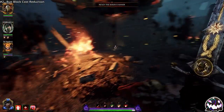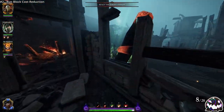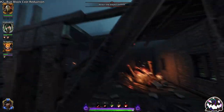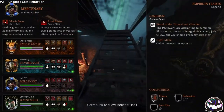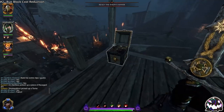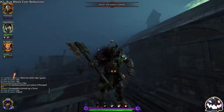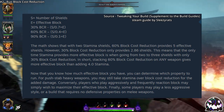Number two is to run block cost reduction. There are many useful properties that you can run, but the most useful by far is block cost reduction. Due to enemies' higher health pool and stagger resistance, blocking and shoving is a tool you will have to utilize much more often in Legend and Cataclysm than in the lower difficulties. Because of this, you may think that extra stamina might be the way to go, but block cost reduction mathematically gives you more bang for your buck.